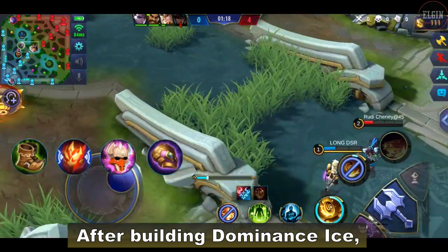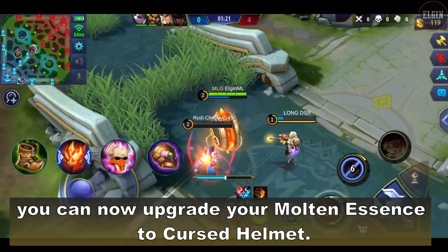After building dominance eyes, you can now upgrade your molten essence to cursed helmet.